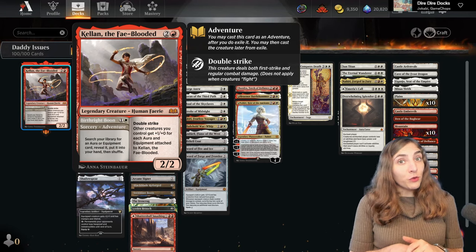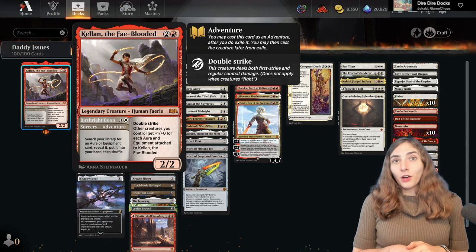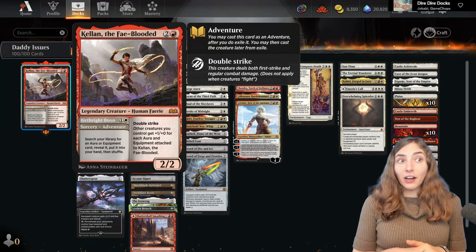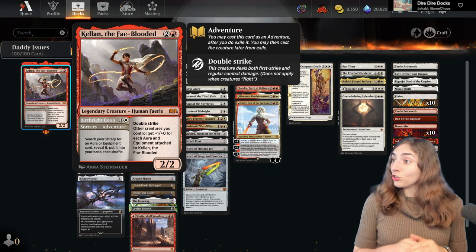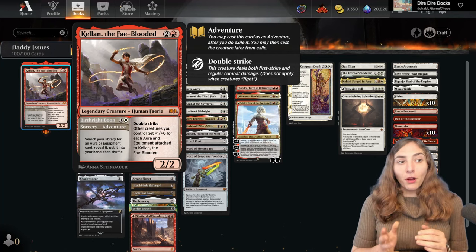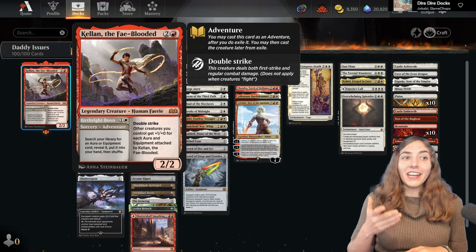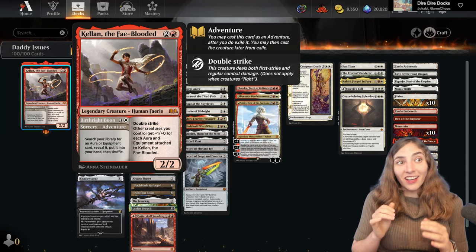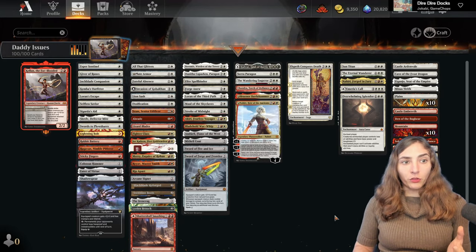Kellen helps you find auras and equipments with the Birthright Boon. On turn 2 you can cast Birthright Boon, and then on turn 3 you can cast Kellen himself. The way adventures work from the command zone is you can choose to cast either side. Once you cast the adventure, you can put him on an adventure in exile and then cast him for his normal cost, even if the adventure was being taxed. Kellen's really cool!